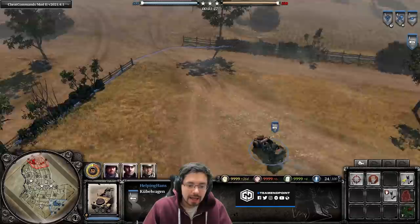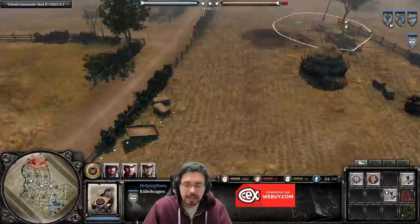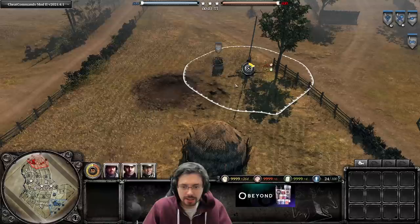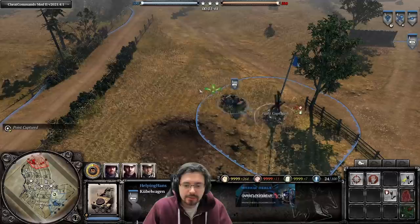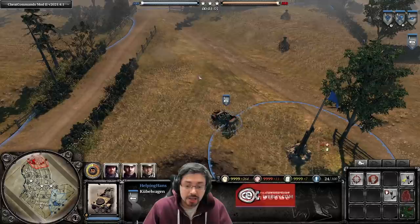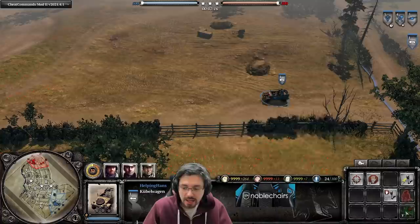Next, the Kubelwagen costs 210 manpower and 3 population cap. It's very fast, can capture territory, and has a machine gun on the back. It can crush fences and light terrain objects, and caps territories fairly quickly. In terms of combat capabilities it's good against infantry, harassment, killing snipers, and has good camouflage detection radius.